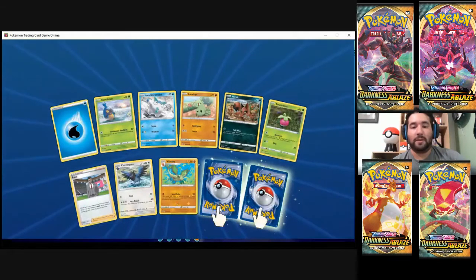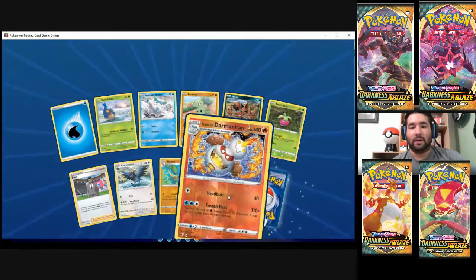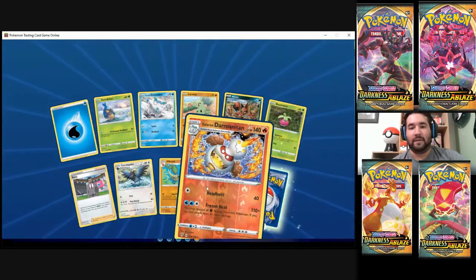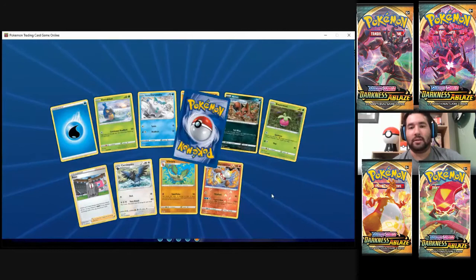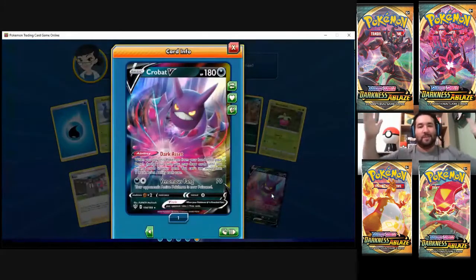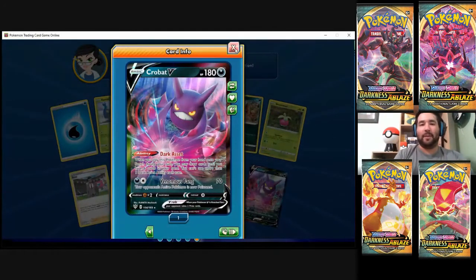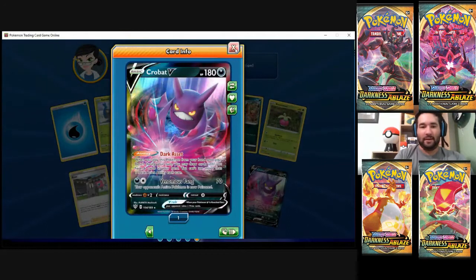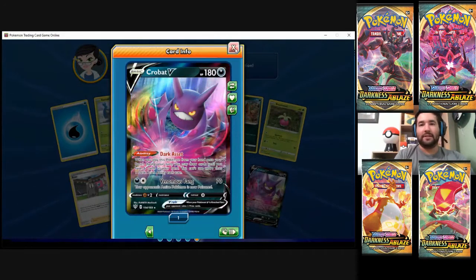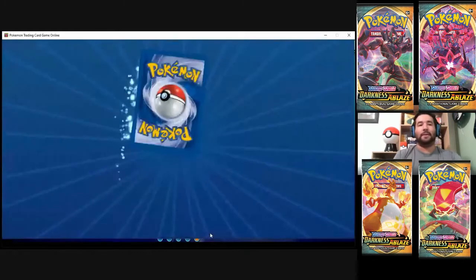Another Double Rare! Galarian Darmanitan — welcome. He's on fire even though he's not melting. And... there it is! Our first one — hopefully we get a couple more. We got the Crobat V! All right, excited — my voice is escalating, probably waking up my wife and child. But the Crobat deserves that kind of celebration. That's what we're going for. Alrighty, Crobat!